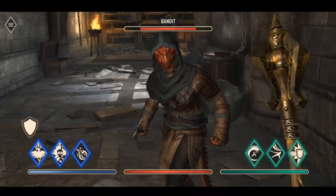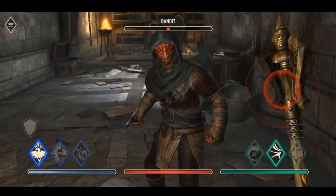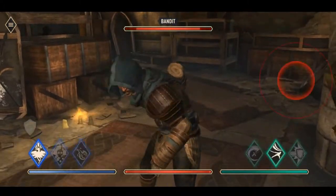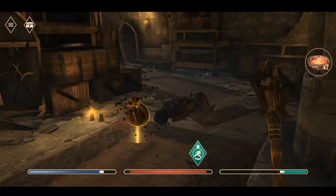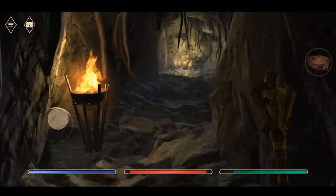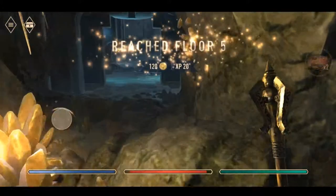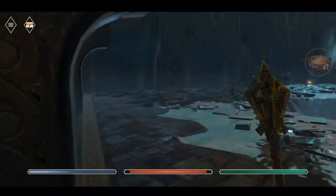You get all seven races here — the Argonian as this bandit is, the Khajiit which are like cat-like people, dark elves, wood elves, high elves, orcs. Unlocking abilities has been quite cool for this. You get a lot of options laid out to you. I think you can only equip three spells and three agility abilities at a time, so it gives you a little bit of customization.